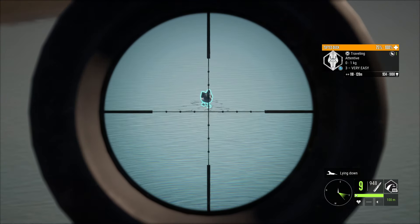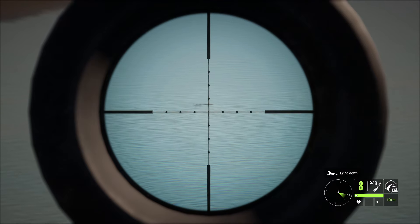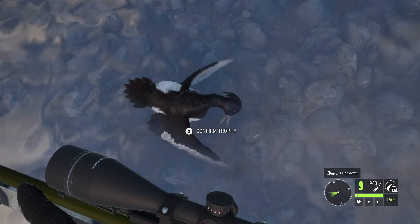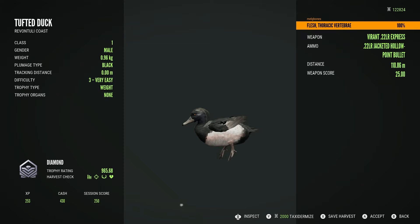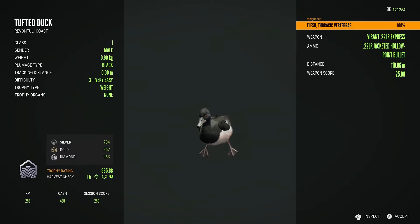Still on Revontuli Coast, at another one of my setups, we have a level three tufted duck. There are a few rares I'd like for the tufted ducks in the trophy lodge — mainly a leucistic female — but it was super cool to find this guy on my map. He was one of the first birds to land at this setup, so a nice little bonus diamond at 965.68, when diamond threshold is 963. The tufted ducks, even the commons, are super pretty.